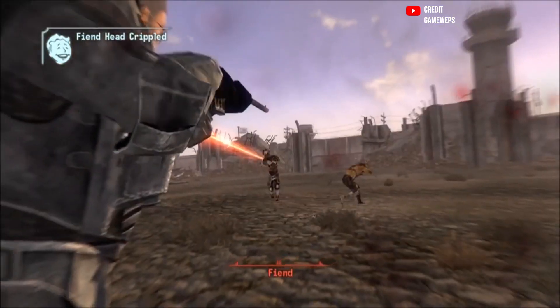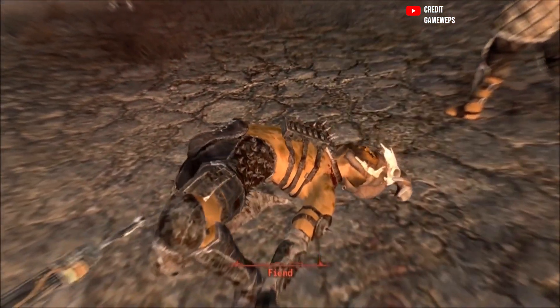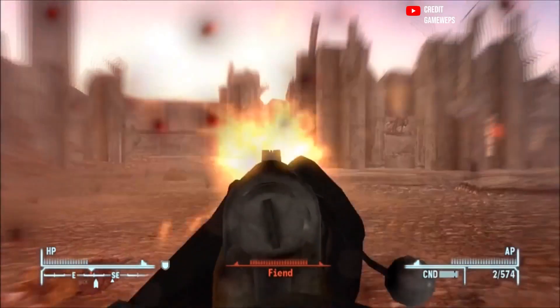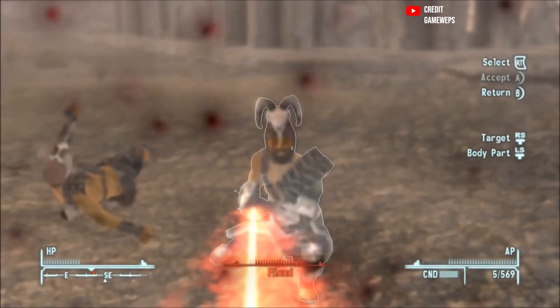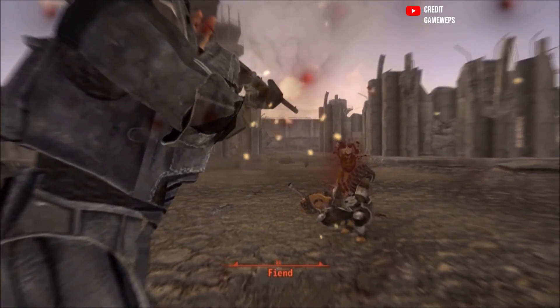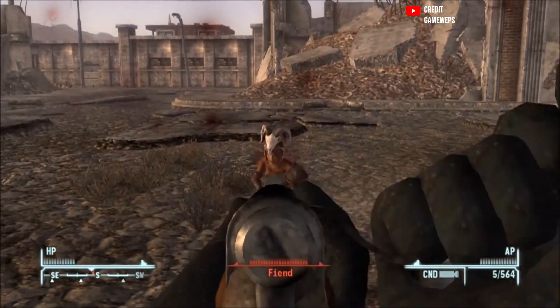You're given a quick explanation of the world, you make your character, and you're set on your way. One of the first things you probably want to do is find a gun to defend yourself, and while there are a handful of guns available to you at the start of the game, the varmint rifle is easily the worst. It's a bolt-action rifle that deals a pathetic 18 base damage, and it doesn't get any bonus for critical hits. The second you find another gun, you're going to gently set this one down and forget that you ever used it.